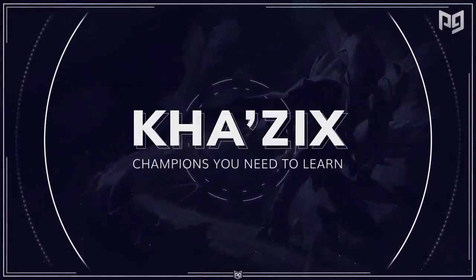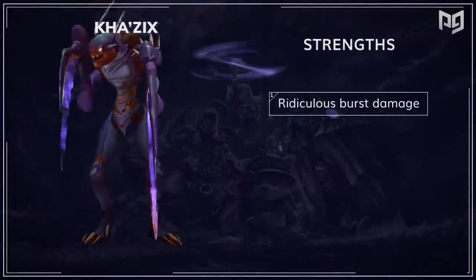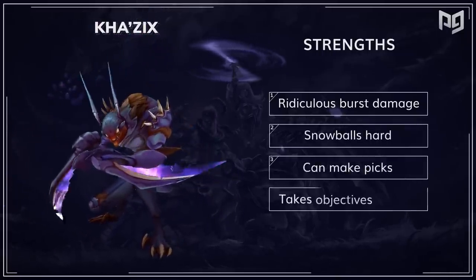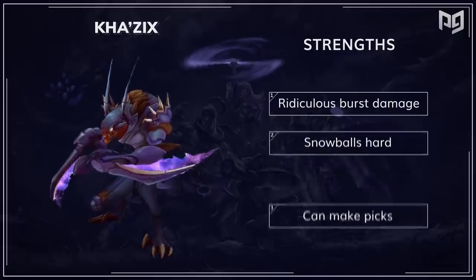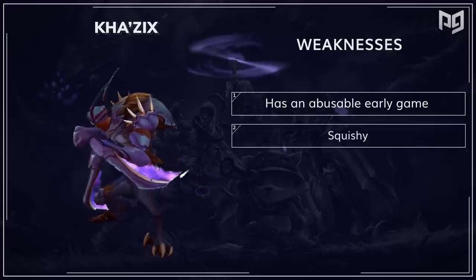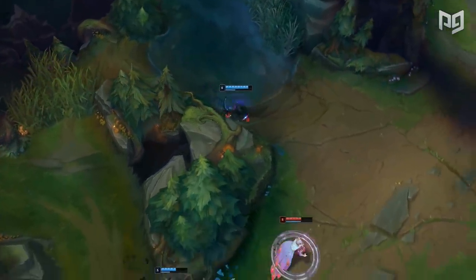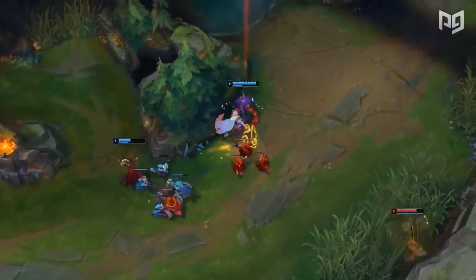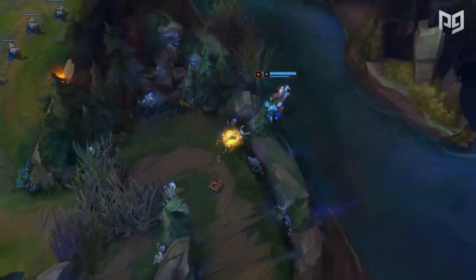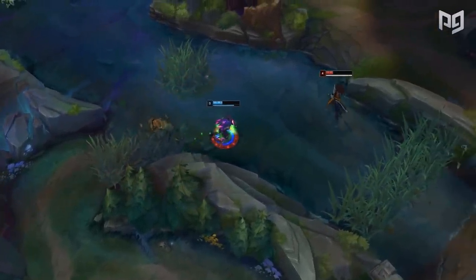Fourth on our list is everybody's favorite bug, Kha'Zix. He has ridiculously high burst damage, he snowballs very hard, he can easily make picks, and he takes objectives very quickly. However, he has a pretty abusable early game. As an assassin, he's also both squishy and hard countered by crowd control. Kha'Zix is a pick who is interchangeable with many other assassins like Nocturne, Rengar, and Evelynn. We're using him as our example here because he just seems to snowball harder than the others in the current meta. You can definitely pick your favorite one, but there'll be some slight differences between each one.